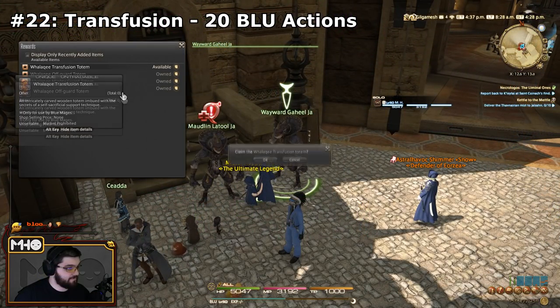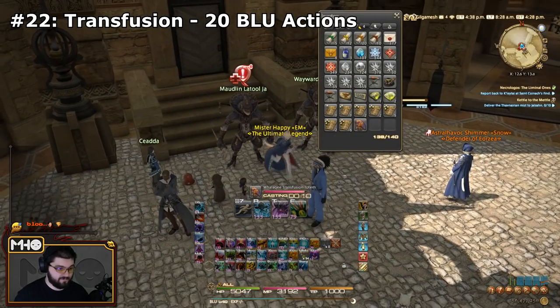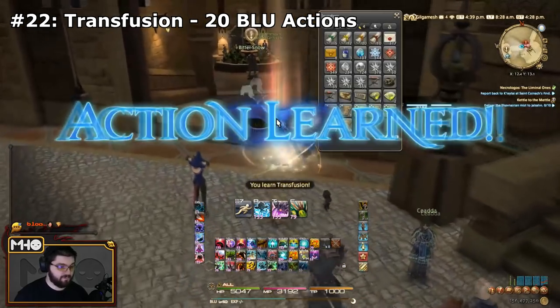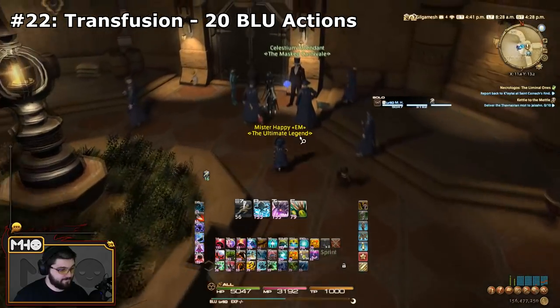The next one is another Wallachy Totem spell: Transfusion. You learn it from learning 20 Blue Mage actions. So this will be the highest level Wallachy Totem reward in terms of actions required.